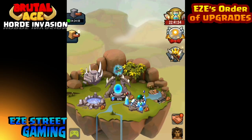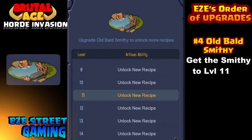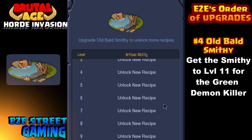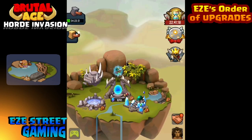Number four — we're getting close to the end, this won't be a very long video. This is the Old Bald Smithy, also referred to as the Baldy Pond. I've suggested in many videos that you want to rush this to level 11. Once you get it to level 11 you've already got the Golden Turtle at around level 5, which is important, but much more important is the Green Demon Killer. The Green Demon Killer is in my opinion the best hero you can get without any luck involved — you can buy it at the Baldy Pond at level 11.